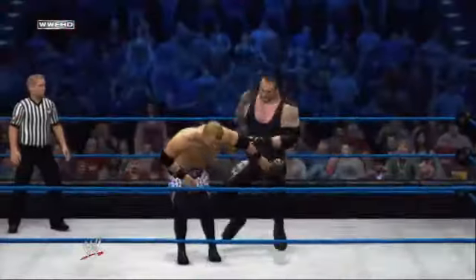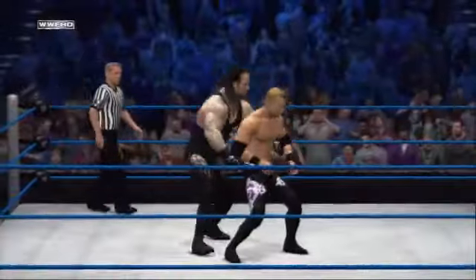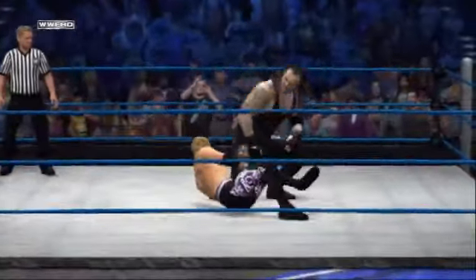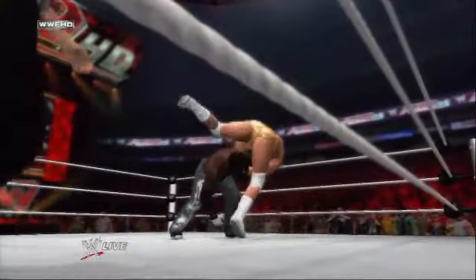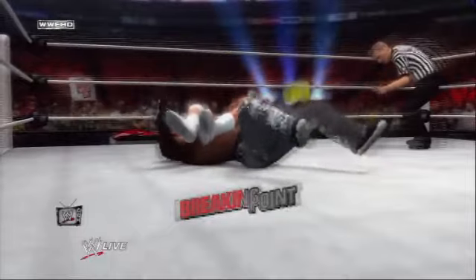You can now target the head, arms, or legs of your opponent, making it much easier to force your opponent to submit. Making a WWE superstar tap out is certainly no easy feat. However, a brand new breaking point submission system puts you in position to do just that.